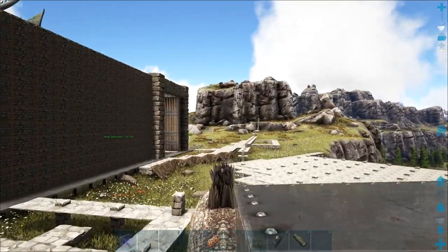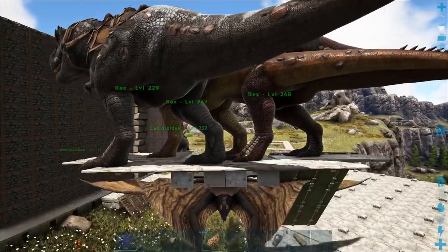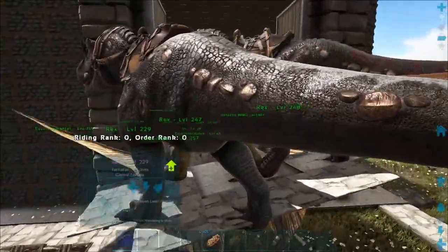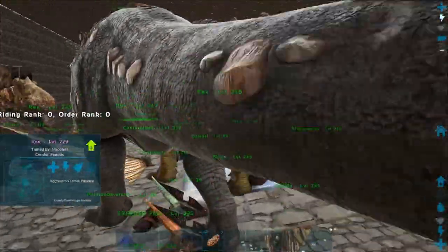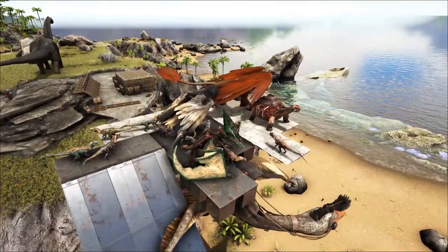Hi guys, Steve here. Now we've got the big dino pen finished, we can start moving the dinos in. I'm moving them all because Muspa's playing PlayerUnknown to get boxes. I've started by moving all the dinos out of the castle. When that was done I cleared them all out of a wooden base.